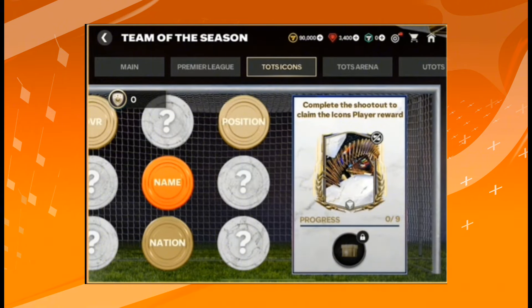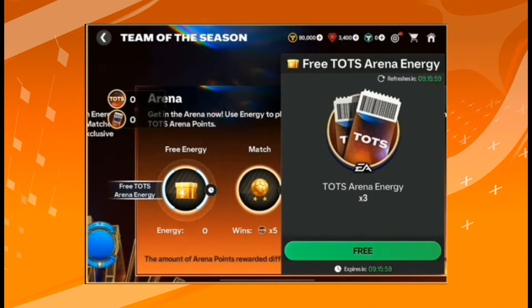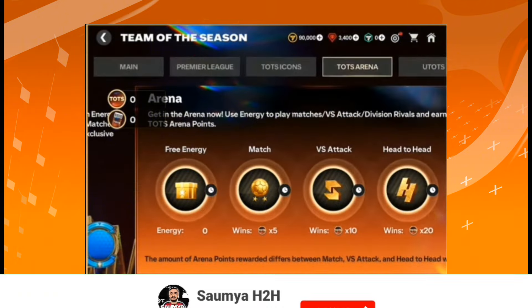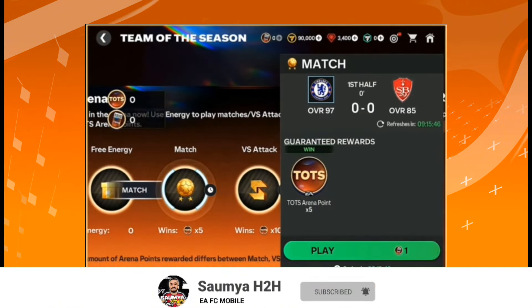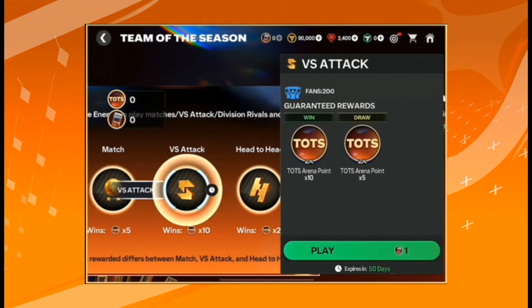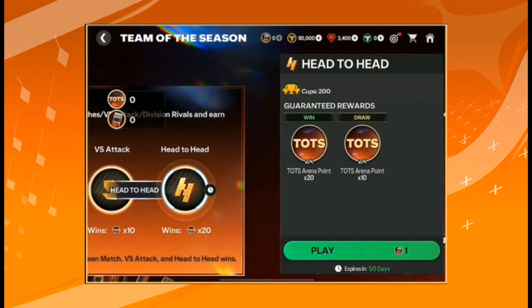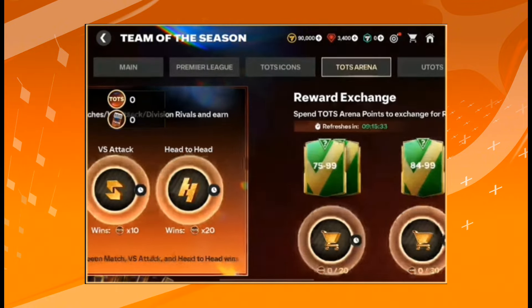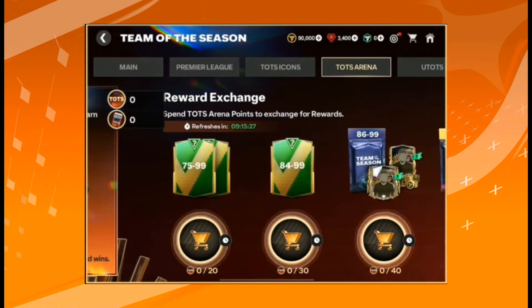Now let's move on to the Team of the Season Arena chapter. In the Arena, we get three free Team of the Season Arena energy daily. With these three energies, you can play either three AI matches, three versus attack matches, or three head-to-head matches. In versus attack you get 10 points per win, but in head-to-head you get 20 points per win, so head-to-head is the better option.